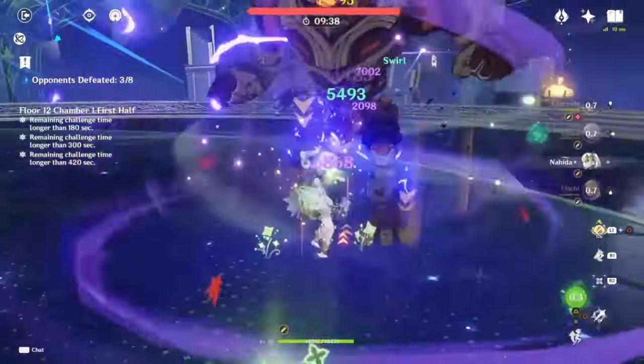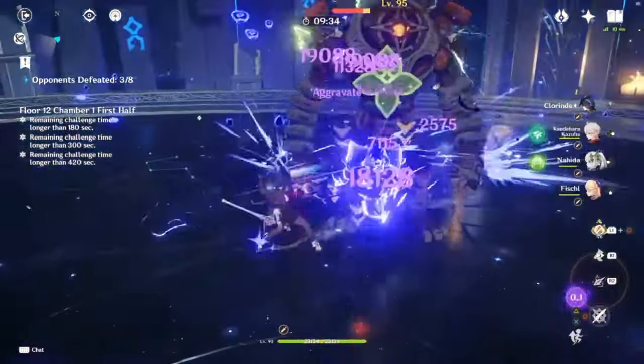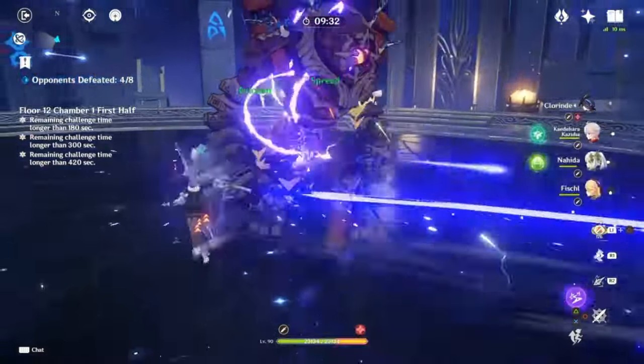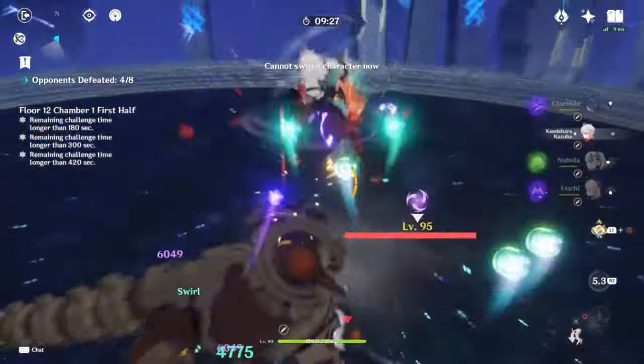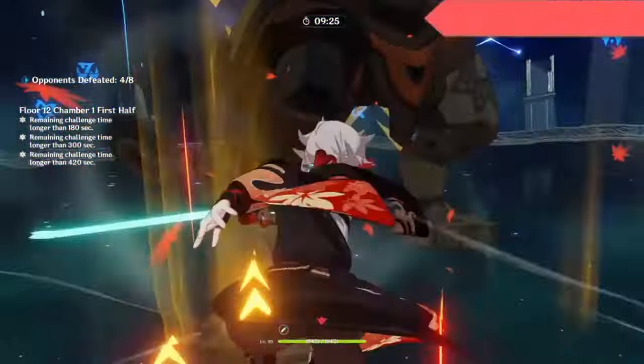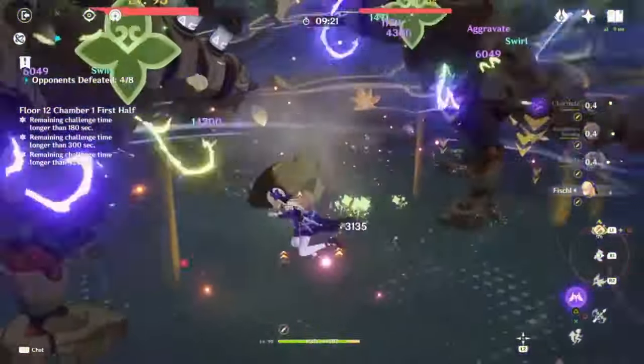Reposition Oz to the Rune Guard, apply Electro and shred it. Nahida skill, now Clorinde skill. Clorinde skill is still up, so I'm gonna continue to do damage to these drakes. Shred Electro, Nahida, Oz, Clorinde Burst, skill.